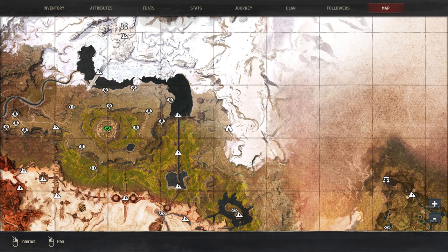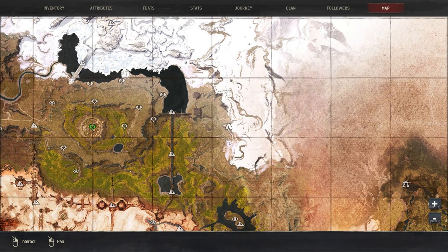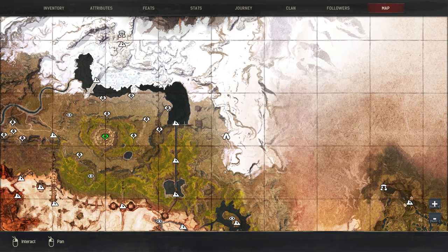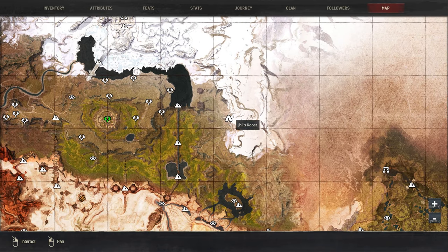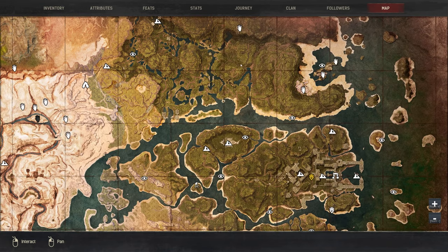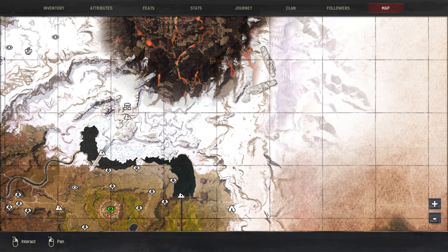If you've been following this series you should know how we got up to this area. In case you don't, there's a pathway here you can follow, or you can get up there from the passage if you're coming from the jungle. I'll just meet you guys at the entrance to the volcano up here and then we will proceed.